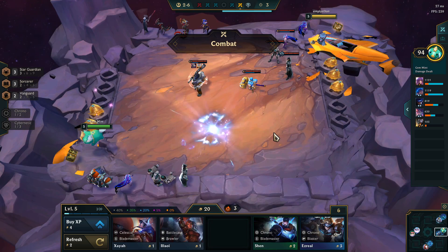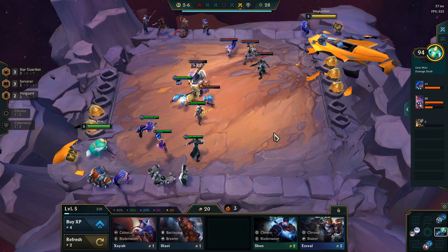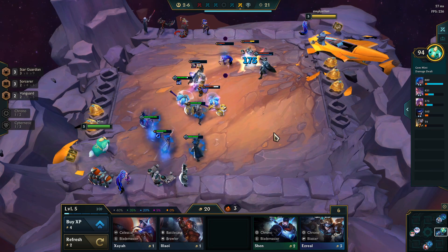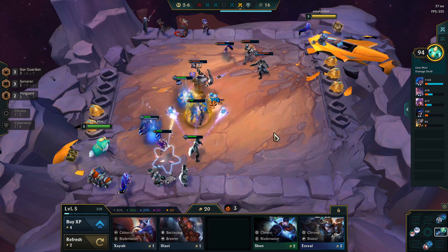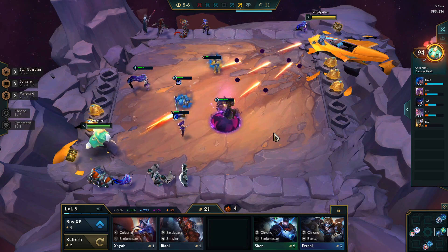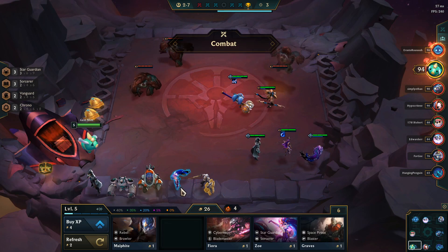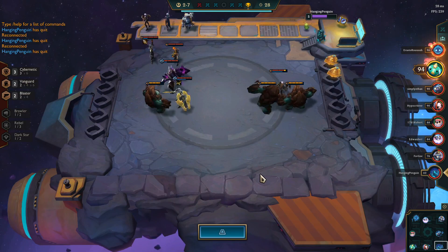We're getting so many Chronos — we just got two Shens last turn. I definitely like the Chrono comps as well, but in most cases pushing to those six and eight Chrono numbers is a bait and they don't work well in ranked. We don't want to lose, so we're not going to play anything too risky. We got a Wukong, so Wukong is going to be better than Leona.